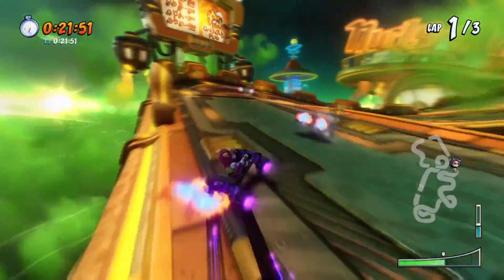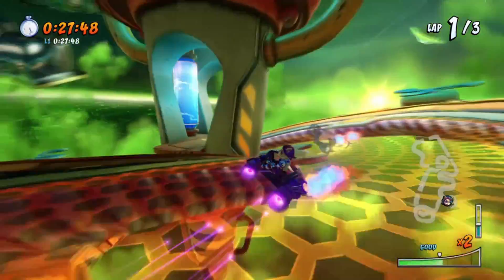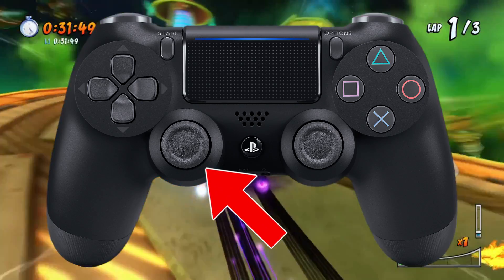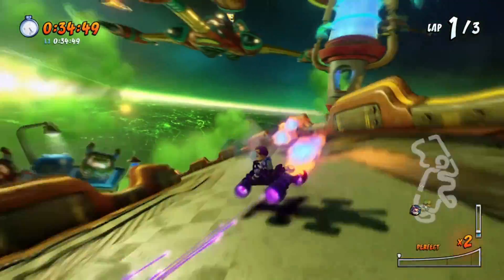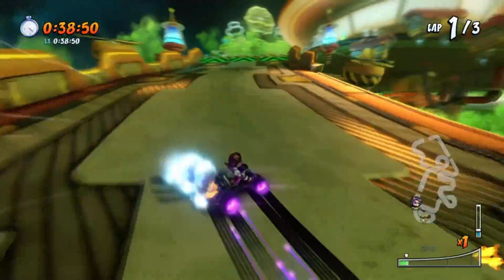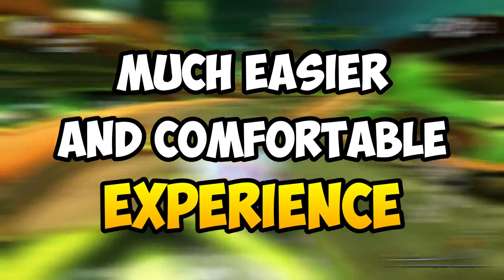If you're familiar with U-turning, I'm sure that you're aware that the analog stick can be a pain in the ass, especially since you have to hit your left analog stick in the exact point on the bottom right side, which is extremely difficult to do and not reliable at all. However, with this method that you're about to see, using the analog stick to U-turn will be a much better, easier and comfortable experience for you.